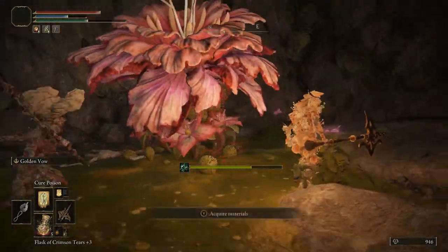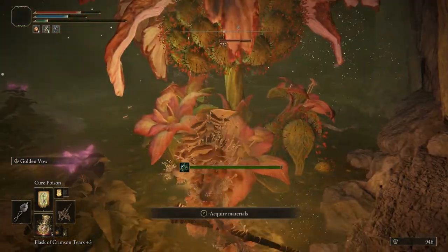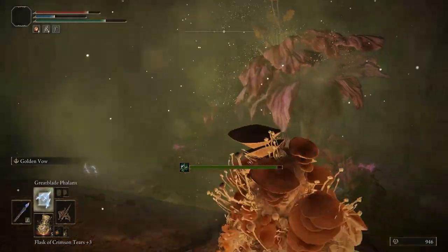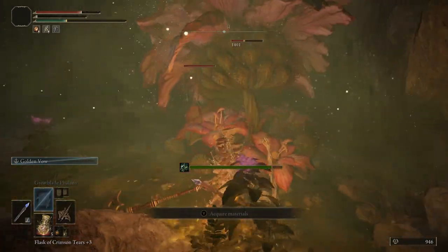You've got a bunch of mushroom people worshipping a plant, and you just kill this plant right here — this plant has the armor. There's so much poison in this cave, so make sure you bring a lot of heals if you come in here, or just cure the poison.